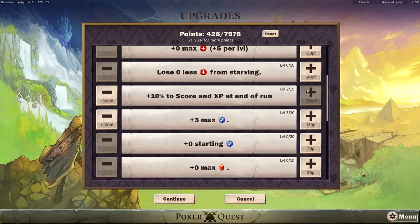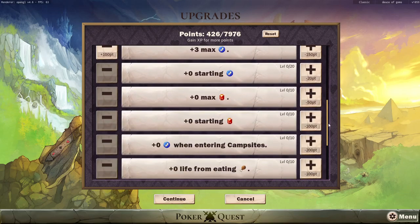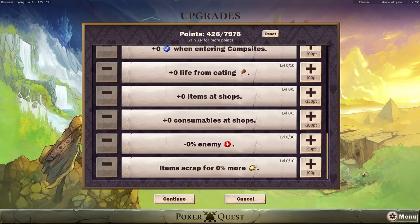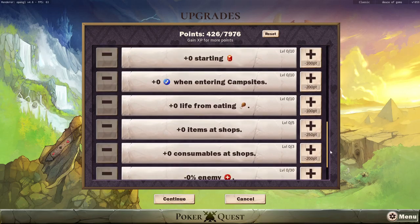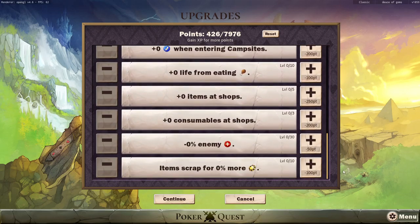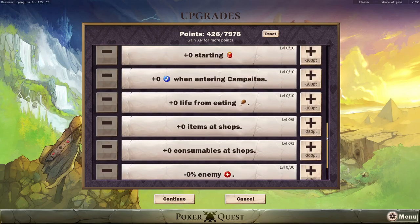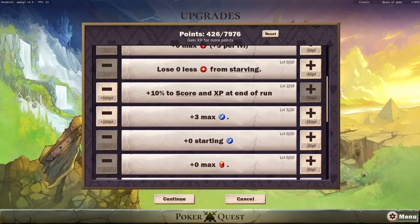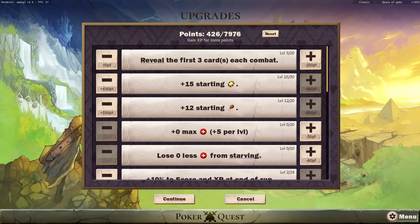Reveal the first three cards in each combat. Okay, interesting. 0% to score XP at the end of the run. This is kind of what was interesting to me — the ability to farm XP to get more characters is potentially quite interesting. We probably want some energy. Plus 7 to max, so I guess it's going to be 20 plus 7. More XP is more good, that's kind of what intrigued me.